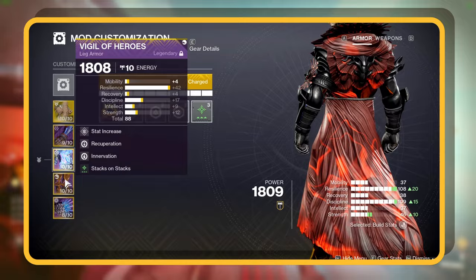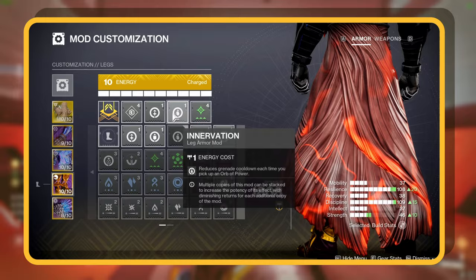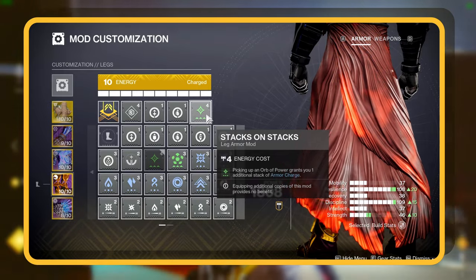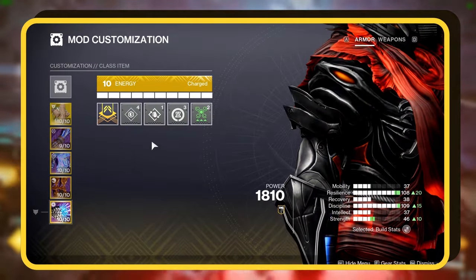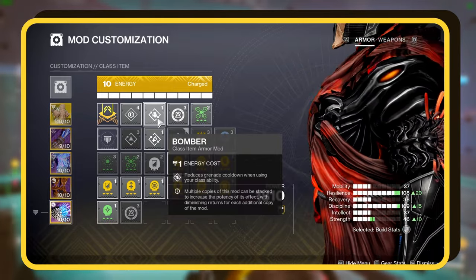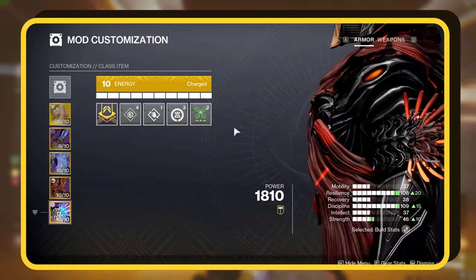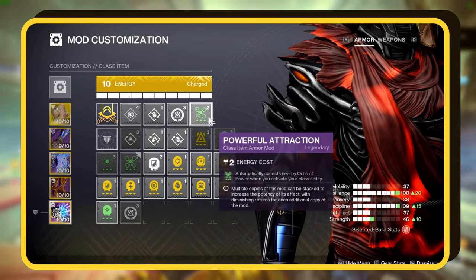Diving into boots, we've got Recuperation to boost health with each Orb of Power we collect. Pair that with Innervation for a nifty grenade cooldown each time you grab an orb. Stacks on Stacks is a no-brainer — picking up an orb now gives an extra Armor Charge stack. Last but not least, our Warlock Bond. We've got Bomber mods, speeding up our grenade cooldown when we pop our class ability. Add in the Reaper mod and post class ability, your next big weapon hit will drop an Orb of Power. And Powerful Attraction auto-collects orbs whenever we activate our class ability.